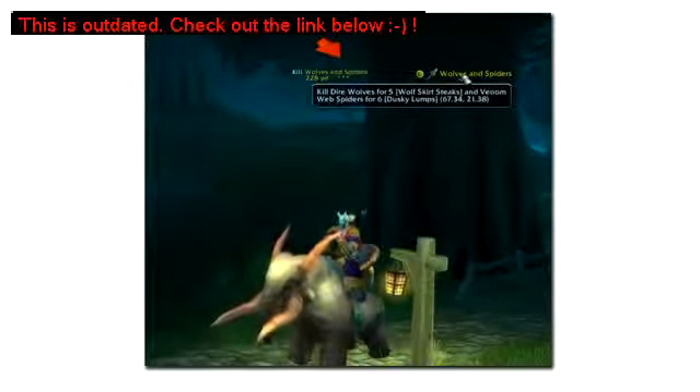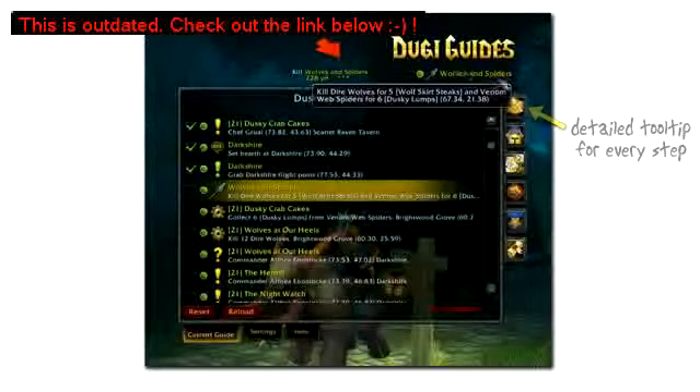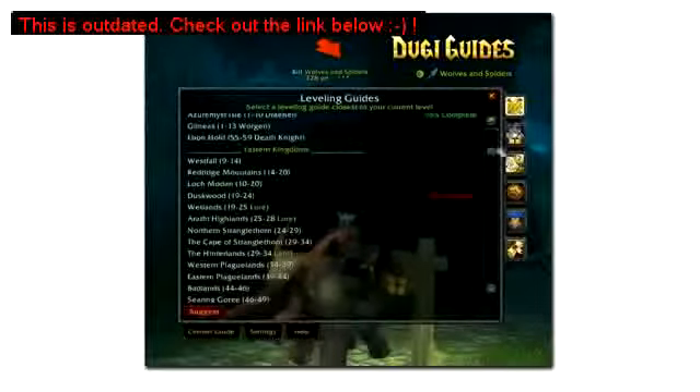A special tooltip will appear for detailed quest information when you hover over the current step. You can right-click on the current step to view the current guide or select a guide for a different zone and level.